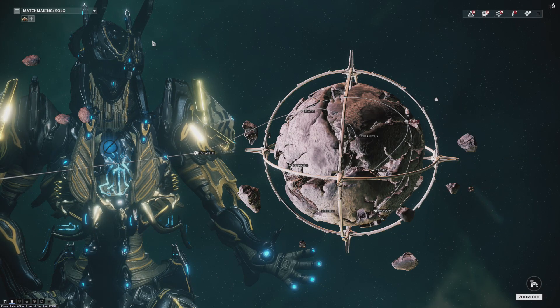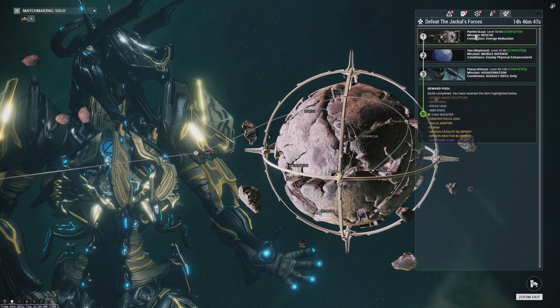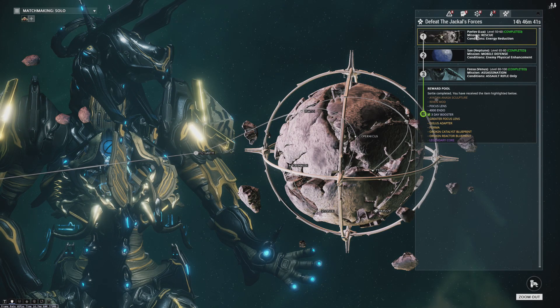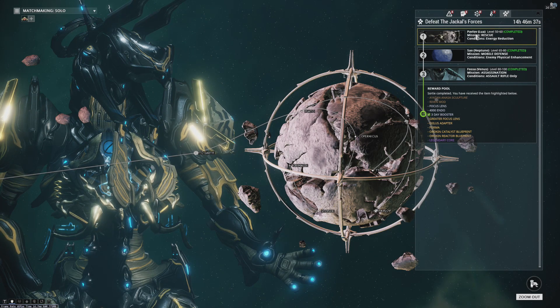Hello, so I've heard that everyone has been having quite a bit of trouble with our most recent addition to sorties, which is Lua rescue. I'm gonna do it and show everyone where the shortcuts are, because most people don't know. I had to do a refresher myself on them because I hadn't done the moon in so long prior to these being reintroduced to sorties.